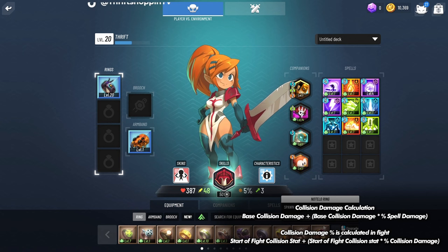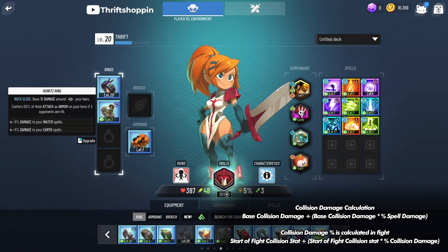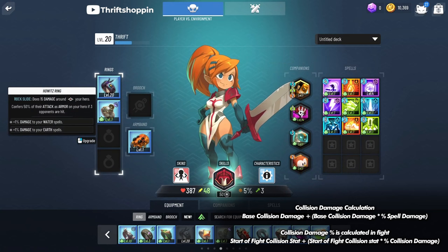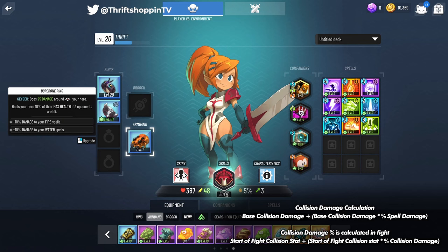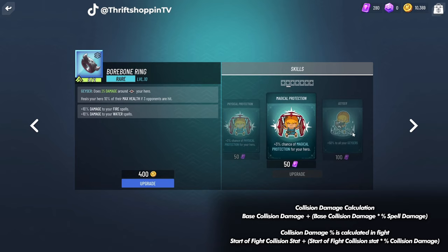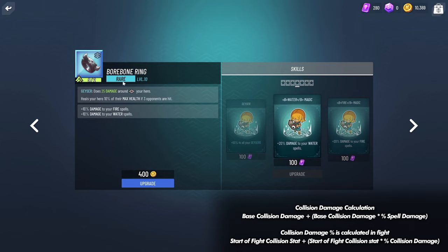Some of the best rings for this are the hybrid rings — they give 1% damage to two spell types every level. I have a leveled-up one here: at level 10 it's giving me 20% spell damage, the same as a level-20 single-element ring, but it's only level 10, so you're doubling the effects. Looking at the push armband again, this made my damage go to 6. Hybrid rings are very useful for push builds — they provide double the stats and can add 20% damage to two spell types, which is 40% spell damage total modifying that base 4 collision damage.